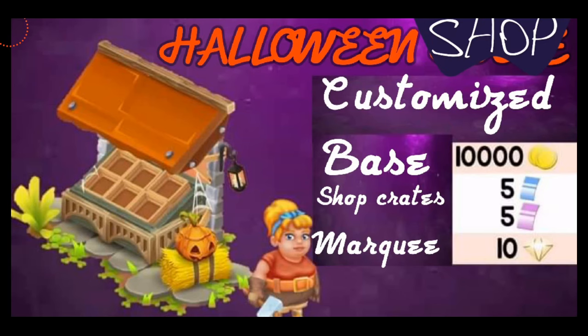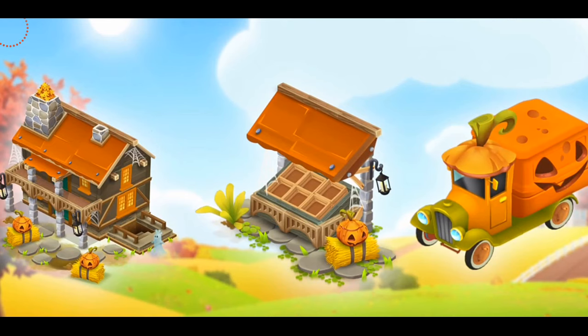The Halloween shop has three parts. The base is going to cost you 10,000 coins, the shop crates are going to cost you 5 blue and 5 purple vouchers, and the roadside shop marquee is going to cost you 10 diamonds.